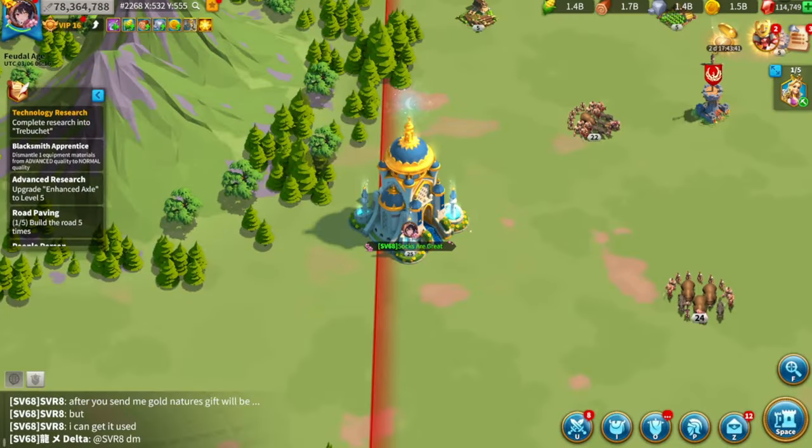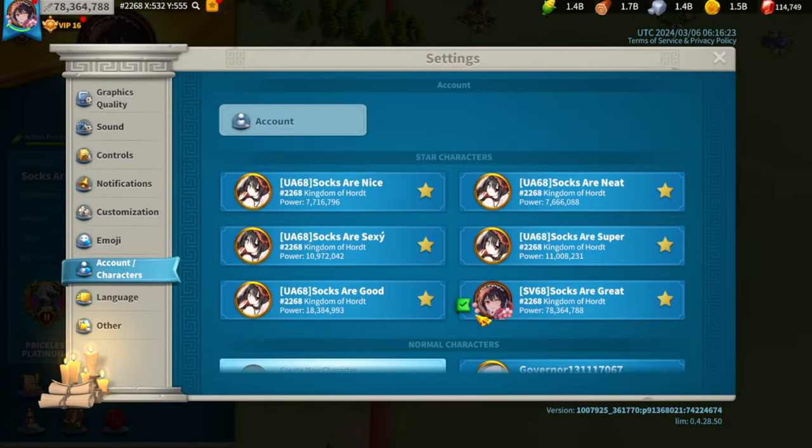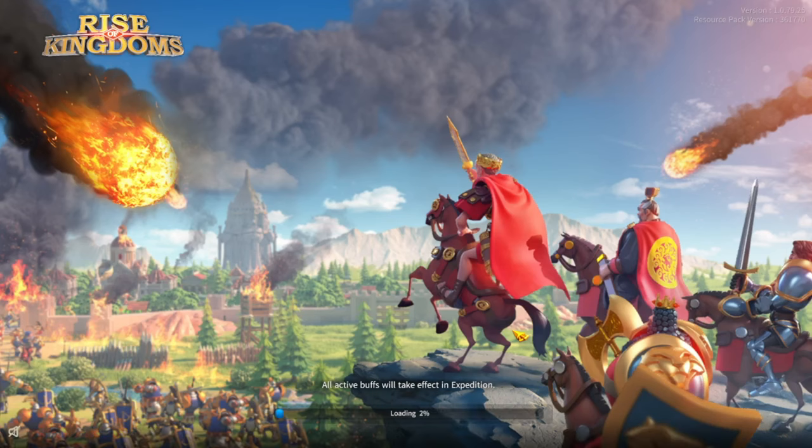A lot of people asked me how I got all those resources. I have five farms linked to my main account right now, and I have a sixth on a different Facebook login. In total I currently have 11 farms — seven of them are City Hall 25 and the other four are City Hall 24.